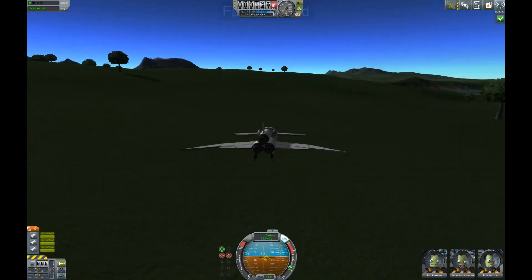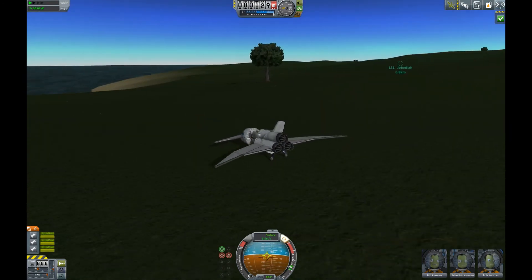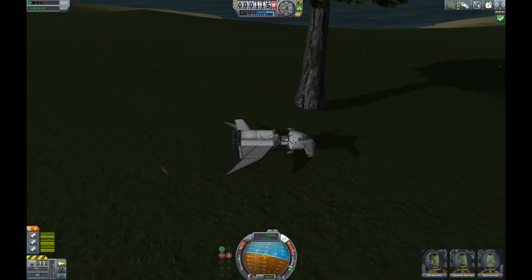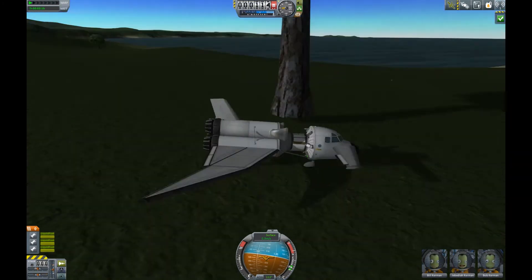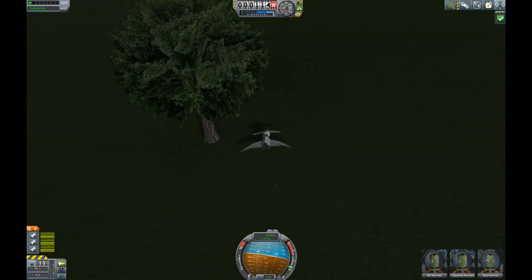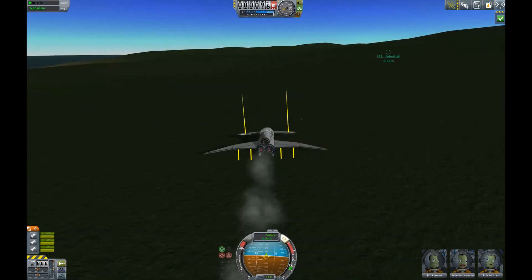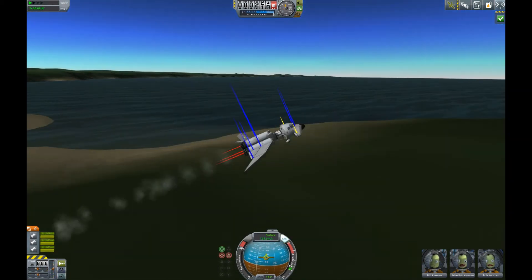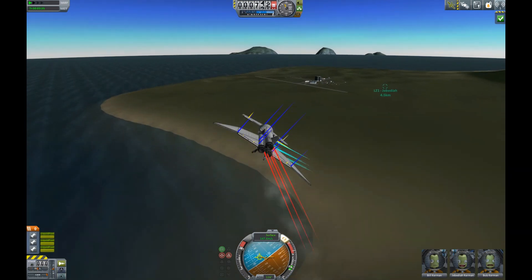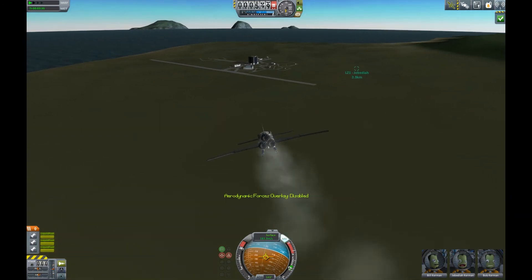We seem to be having trees! As I'm going to land this plane with Bill, Jebediah, and Bob inside, we're going to get closer to one tree with this magnificent — scratch that — very little plane. Those trees are huge! So Kerbals are a very little species on this planet, or trees here are just much bigger than at our place. As said before, if you press F12, you see the aerodynamic forces applied — so here you can really test out your plane and get some information on how everything works and how you can get your plane to work better.